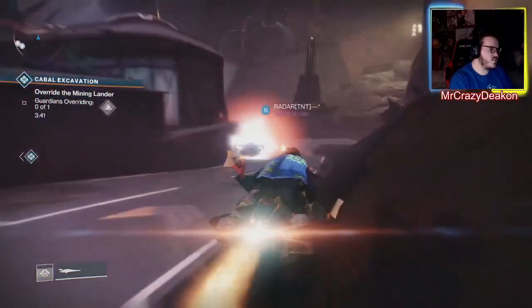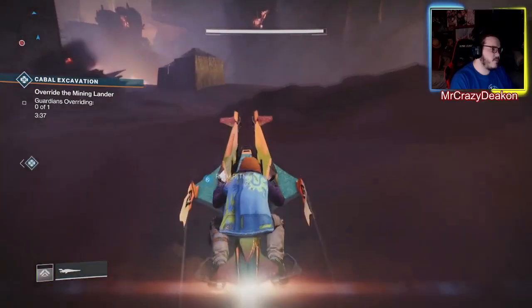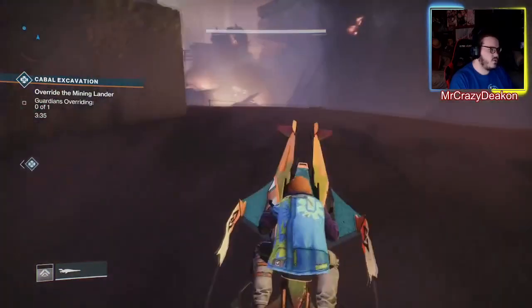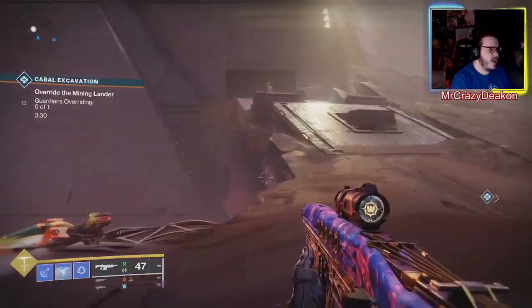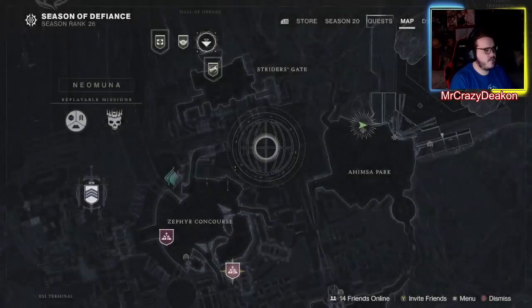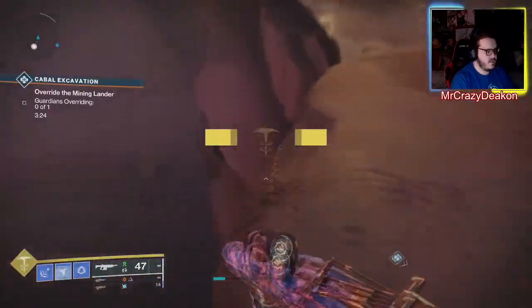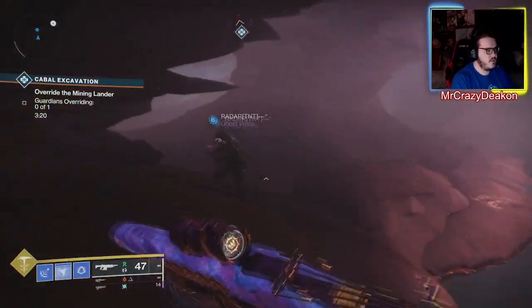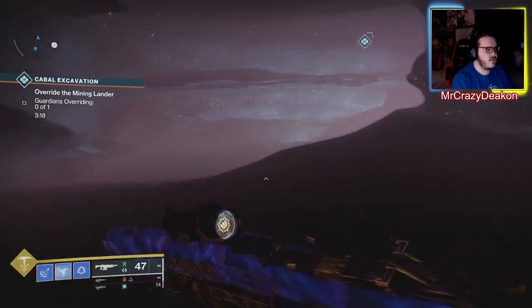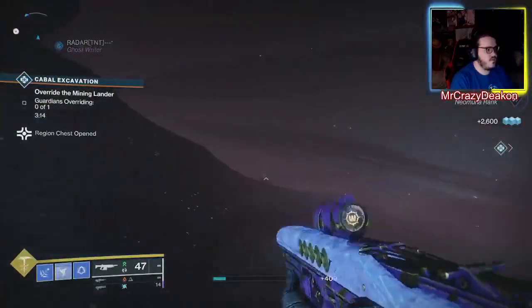Okay, so the first one to the north — hopefully I won't get one-shot this time. Over here, you're looking for this edge here. If we open up the map we're right next to it. This one to the north — what you want to do is jump down here, there's a ledge, you just follow the ledge all the way down. The gold chest is down here in this small cave.